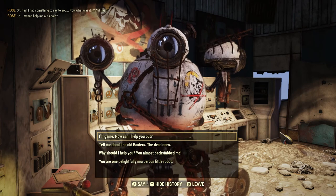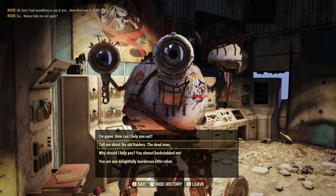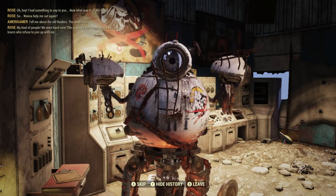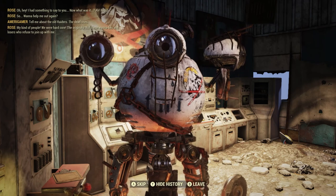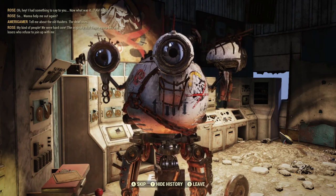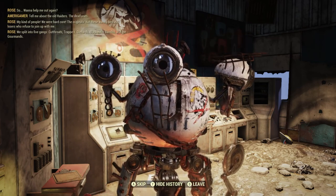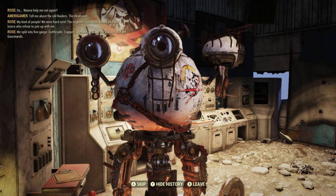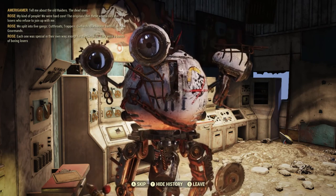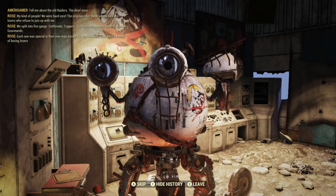It does have dialogue choices — this is exactly the kind of thing I wanted to see by doing the main storyline. Let me select 'Tell me about the old Raiders.' Rose says: 'The dead ones? My kind of people. We were hardcore — the originals, not these wannabes. We split into five gangs: Cutthroats, Trappers, Diehards, Blackwater Bandits, and the Gourmands. Each one was special in their own way, except for the Diehards — they were a bunch of boring losers.'